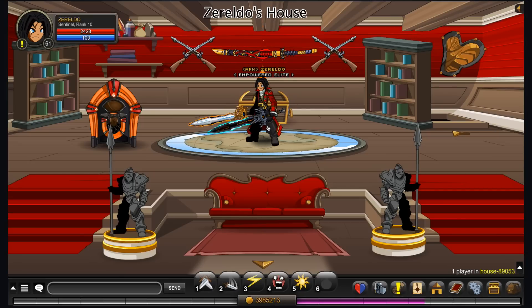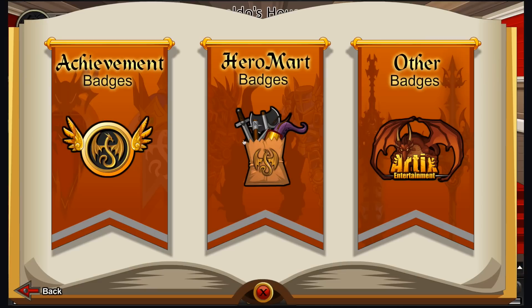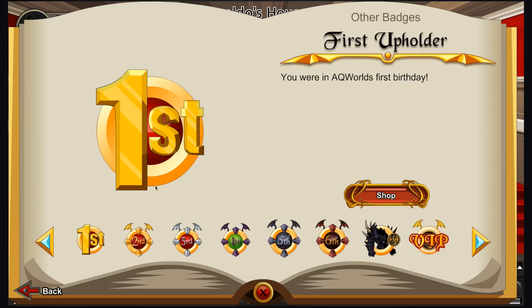So first of all, how do you get this class? Now this class is sort of special. The only way to get this class is to be an upholder. You become an upholder by buying membership in the month of October any year, because that's when the Adventure Quest World's birthday anniversary always is. It came out in October 2008, and if you buy membership any year in October, you'll get an upholder badge, and from that badge, which is in your book of laws, you'll be able to get it.